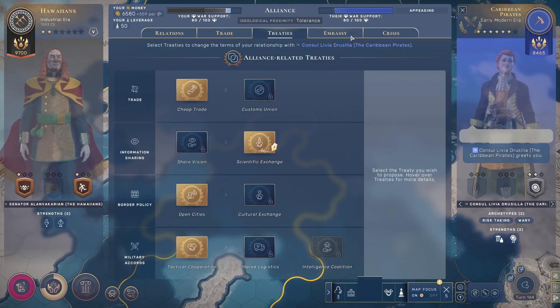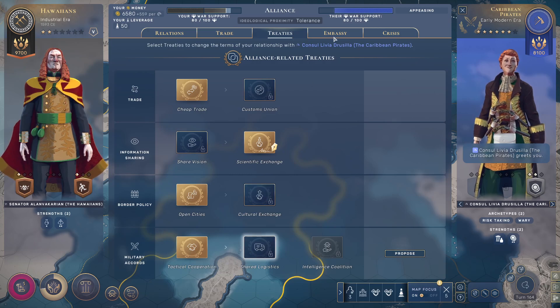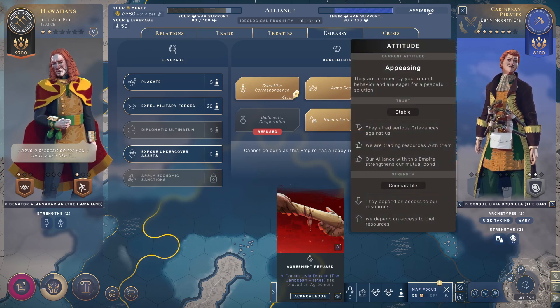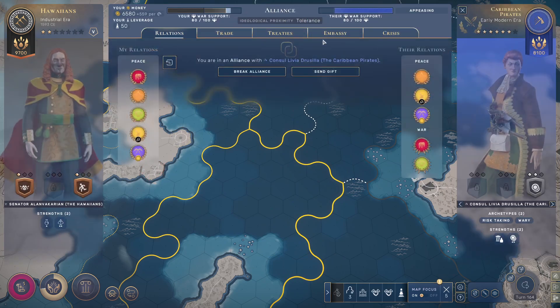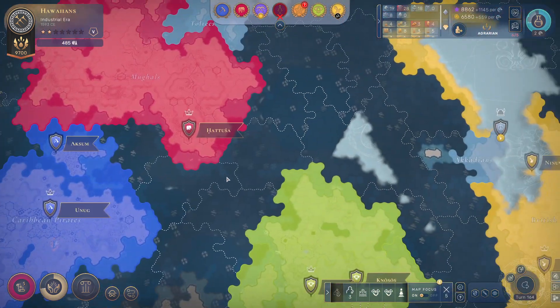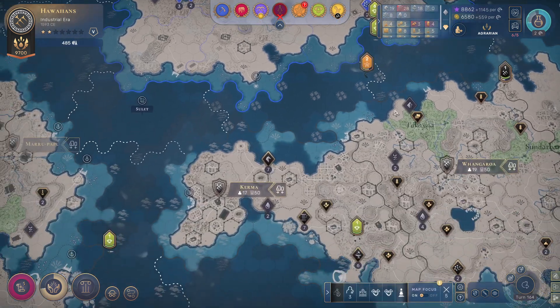She ended the cultural exchange treaty! I don't know what her problem is. She suddenly started hating me for whatever reason — she's my only ally. She doesn't have more allies and she's at war with a couple of dudes, so why doesn't she want all possible treaties with me? You're at war with two guys right now, god damn.